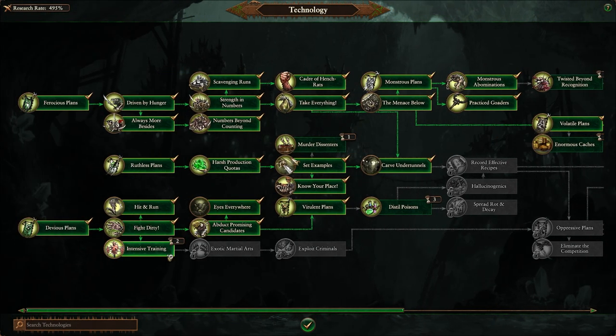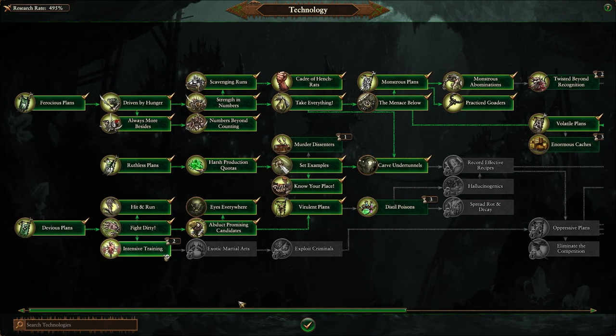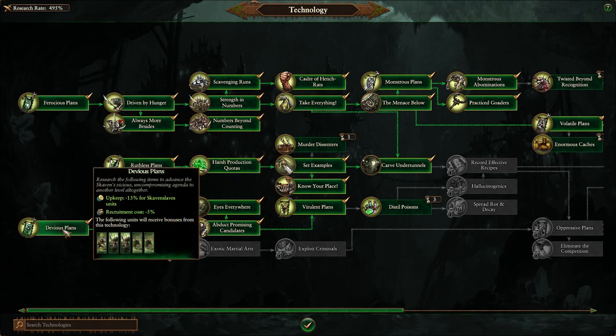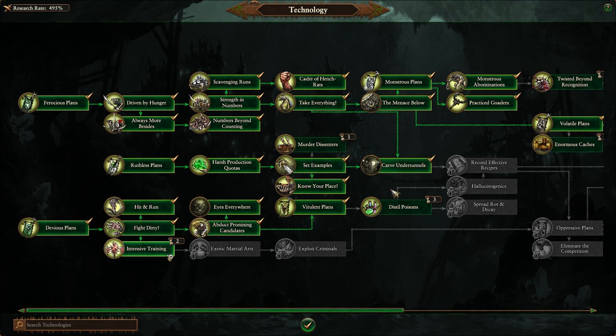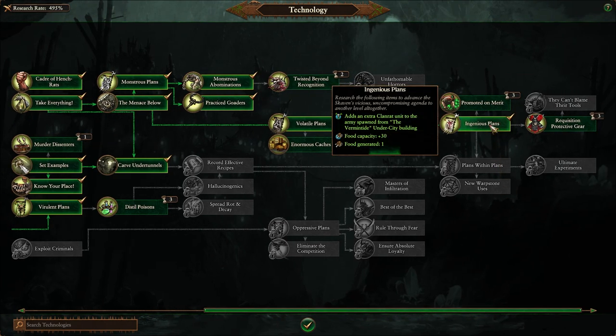Which brings us up to techs. The tech that you absolutely want to focus on and rush is Monstrous Abominations, because that gives you the Hell Pit Attendant. You'll notice that my research rate is sitting at 495%, and that is because of all those followers on all the different characters. The other things that you want to focus on in the early game specifically are these three: you want to get Ruthless Plans, Ferocious Plans, and Devious Plans. You want to unlock all three of these lines, but then you should rush to Monstrous Abominations. After you've done that, you go after the plans — running to get Ingenious Plan, because it gives you food capacity and food every turn.